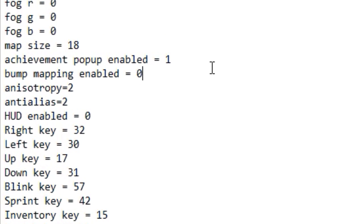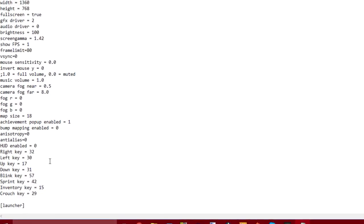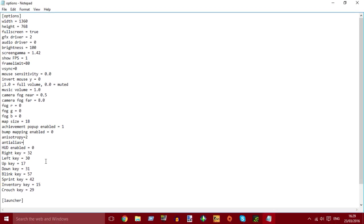You can also turn bump mapping off — that also helps a little bit. Anisotropic filtering and anti-aliasing also help; you can put both of those to 0 to improve framerate as well, although I always like to keep a little bit because it makes the game look nicer. Go ahead and save that.